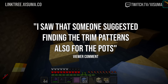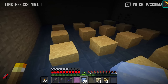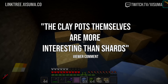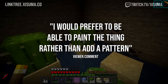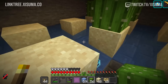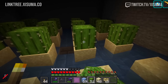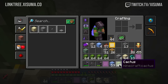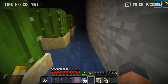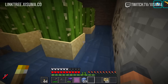Someone suggested finding trim patterns through the pots as well — I think finding smithing templates through something like that would be interesting, that kind of feature overlap. The clay pots themselves are more interesting than the shards, so being able to paint the pots rather than just add a pattern would also be cool. Honestly, as they currently stand it felt really disappointing. It was all exciting to see roll out, but then you turn on the thinking cap and you're not too convinced, after all.